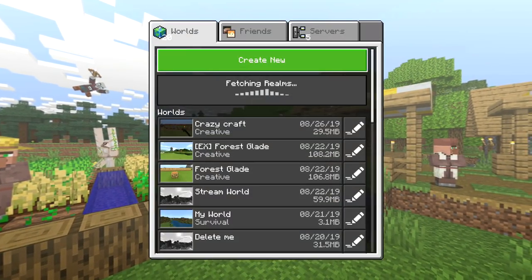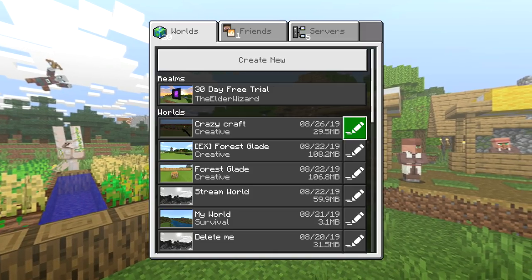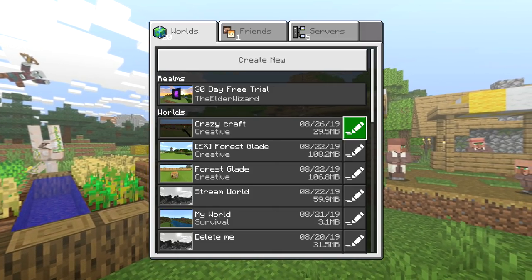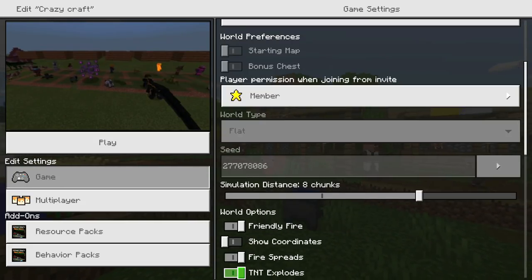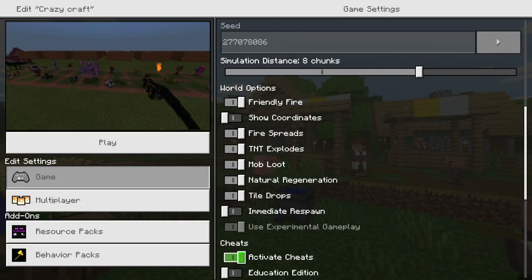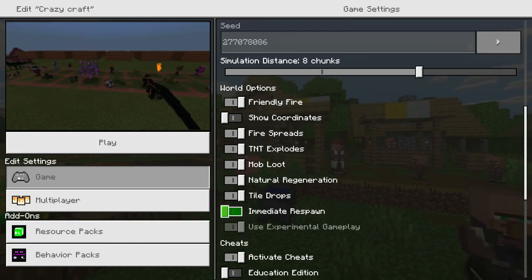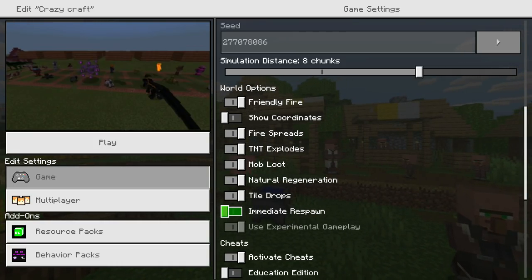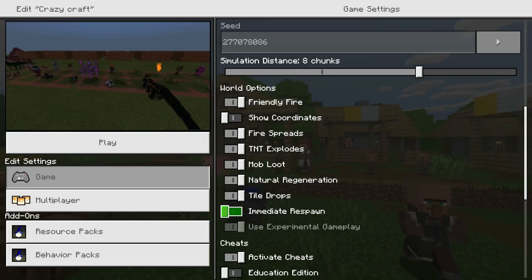Quick announcement before I show you how to install the mod: in order for this mod to work, you have to go to the world where you want to equip the mod, click the pencil to the right of it, and once it finishes loading, go all the way down until you see 'Enable experimental gameplay.' Make sure that is enabled, or else it will not work.